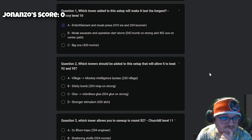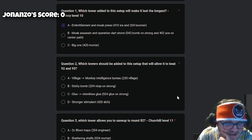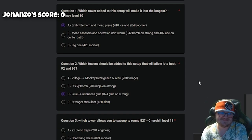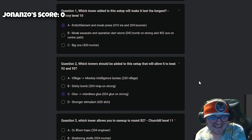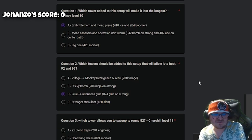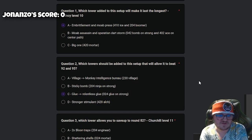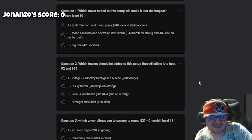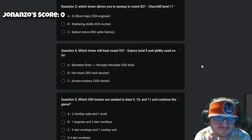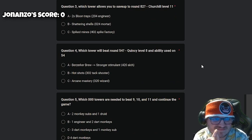Question two: which towers should be added to this setup to allow it to beat rounds 92 and 93? I would say C — Glue Relentless Glue. Actually, I think we can't answer this question because the reference video isn't linked. Oh yeah, that makes sense — I was so confused. I'll say Glue because that's something I always go for in late game CHIMPS for stopping DDTs. That's true if you're going the 0-2-5 Glue Monkey.